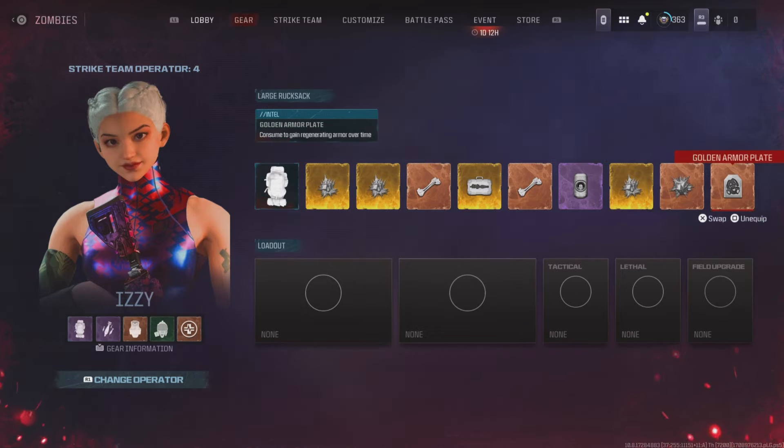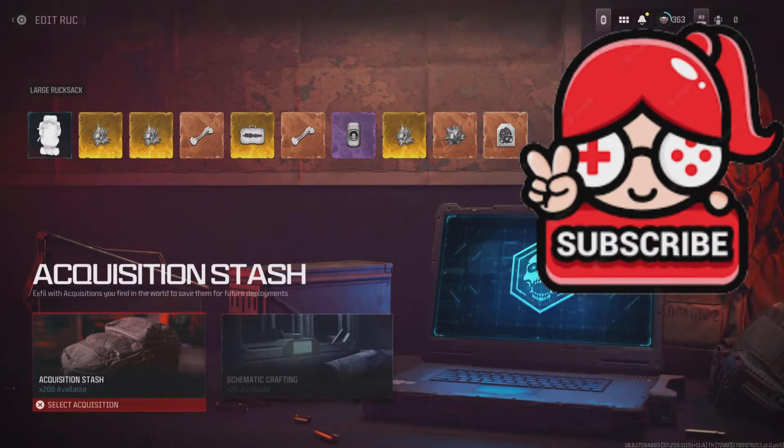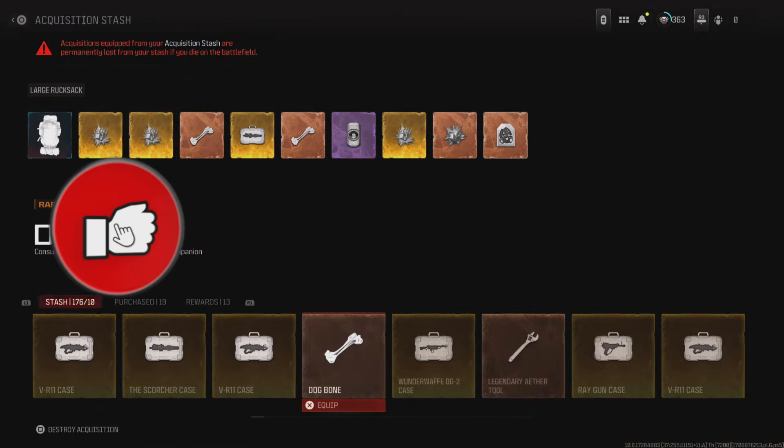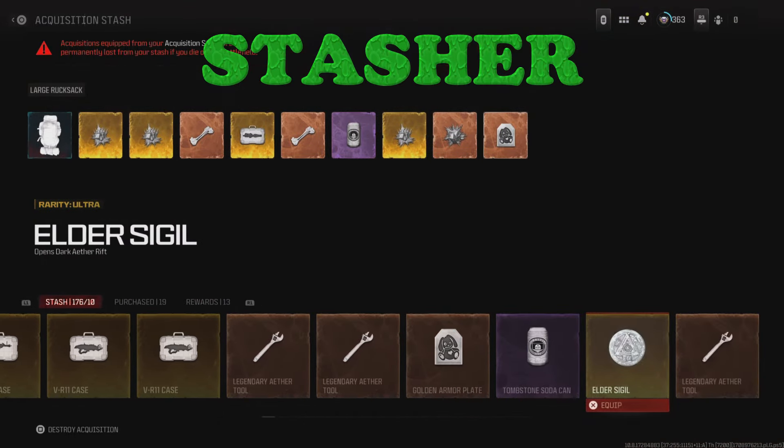You can also check out the video in the description showing you how to do it. If a real bypass stash glitch is ever found, I'll definitely let you guys know about it. And if this fixed any issues for you, then help me out by smashing that like button. If you made it this far, say the secret word 'stasher' in the comments.